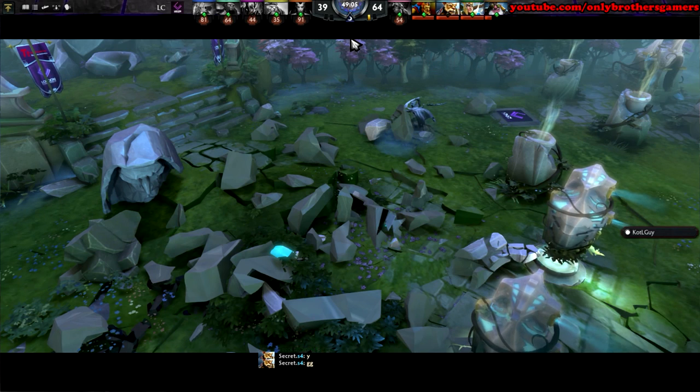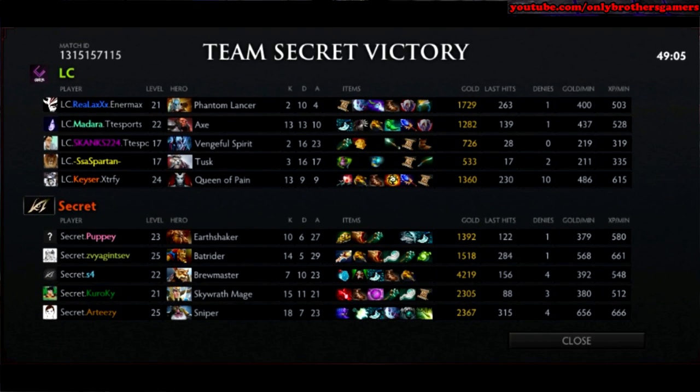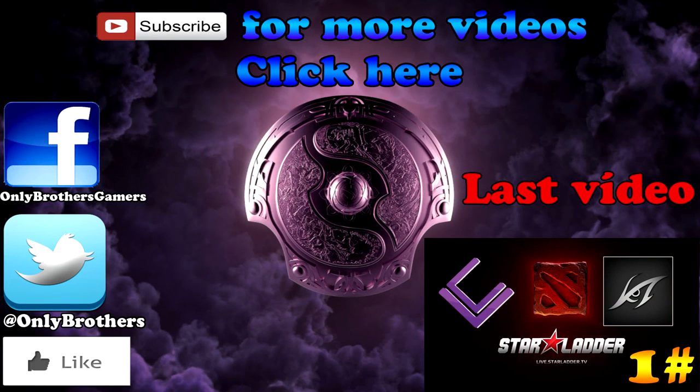Props, though, to the London Conspiracy group, man. They put a funky fresh lineup there with the Tusk and aggro tri-lane getup. They kept us entertained with all the action in the top lane, made them fight, and they went even for such a long time. They just needed more output out of their Phantom Lancer. It's really about that Diffusal Blade — I think the Vanguard was fine, the Treads was fine.